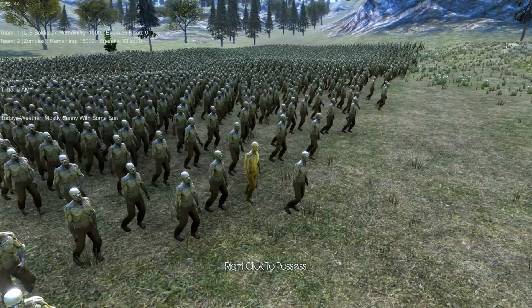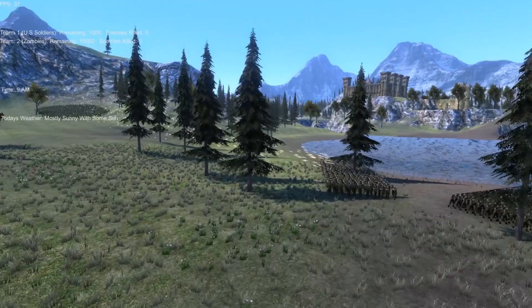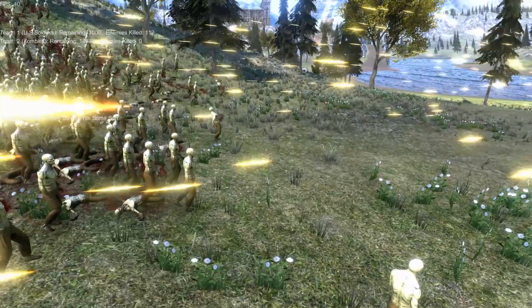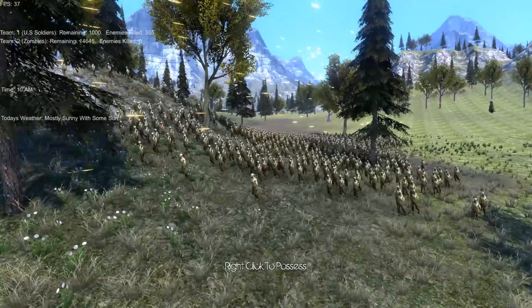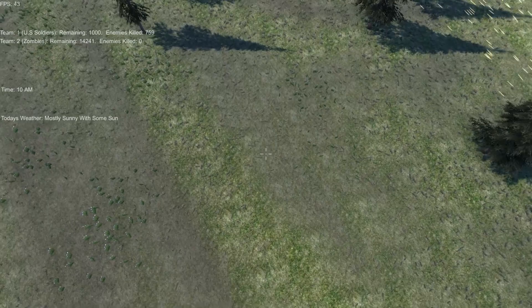The zombie plague has started and they've got a ways to go before they get close. These guys are already shooting — I didn't expect them to get that kind of range. So we might need a lot more zombies to take these things down. This is so cool to watch. This first pack of 1,000 is not going to last very long, but they're going to be busy — packs coming in from all sides. There's a bunch of guys over here, and they're already shooting even over this hill.